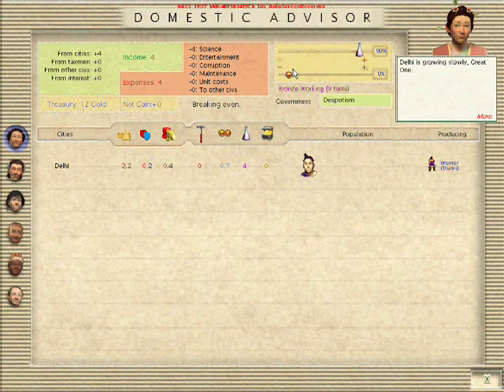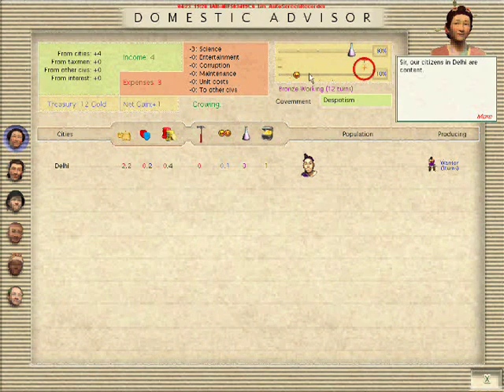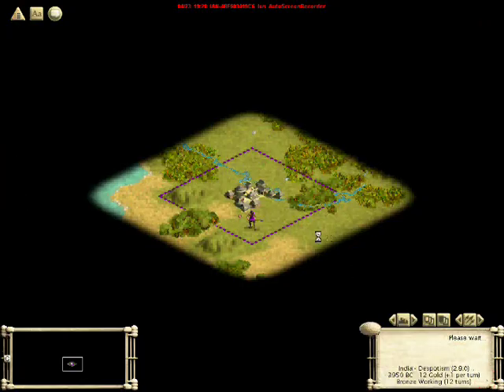I'm going to increase my scientific budget from 50% of the treasury to 80% so that we may learn discoveries faster. The consequence is we're only going to be adding one gold to the treasury instead of two every turn.